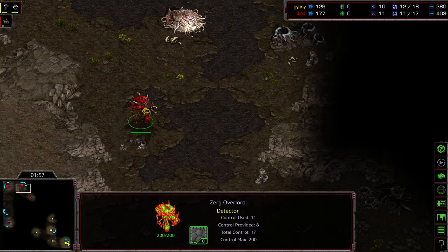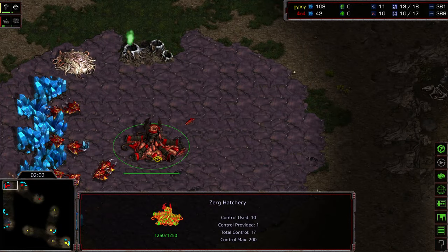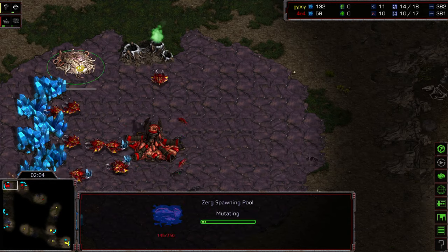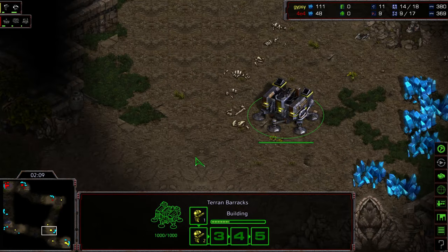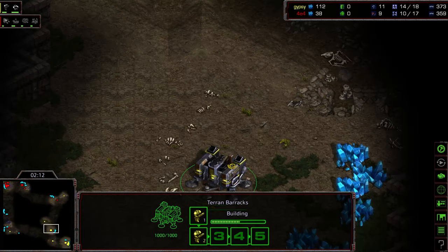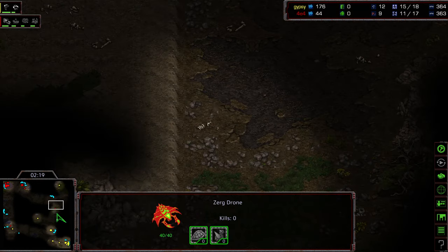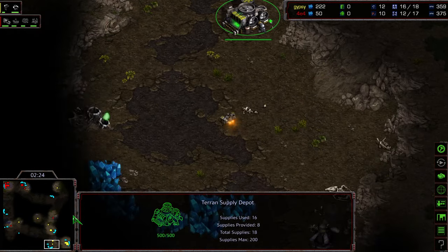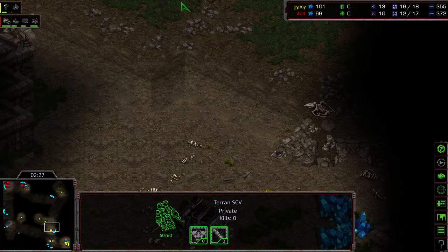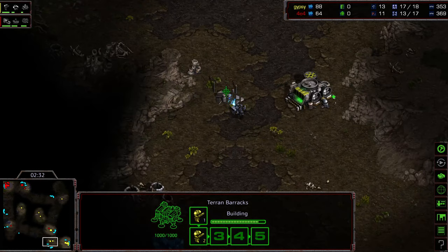Moving out with double SCV scout now. The spawning pool is up, extractor down. It doesn't look like it's going to be pure barracks rush — it looks like just a forward barracks, because I'm not seeing a second barracks being built. The drone scout is seeing this, and I think this drone is going to see the barracks at kind of an off-location. It's going to see a lack of a second barracks.